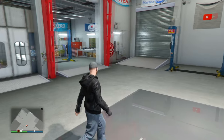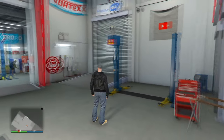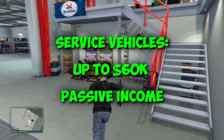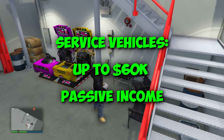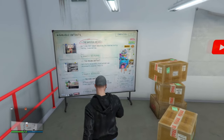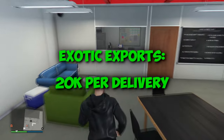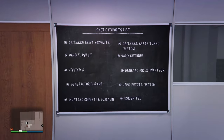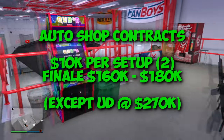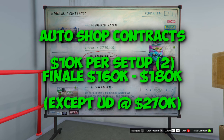Number three was actually going to be the bunker, but the sale missions can be very hard to do solo. So instead I chose the Auto Shop, where you can do vehicle services earning up to $60,000. But the best part is you can be completely passive and AFK — you can go to sleep and come back the next morning. If you make the staff member deliver the cars, you never have to touch them. The Auto Shop contracts are where it's at, earning up to $160,000 to $180,000 per contract — essentially like mini heists with two setups at $10,000 each, plus the finale.